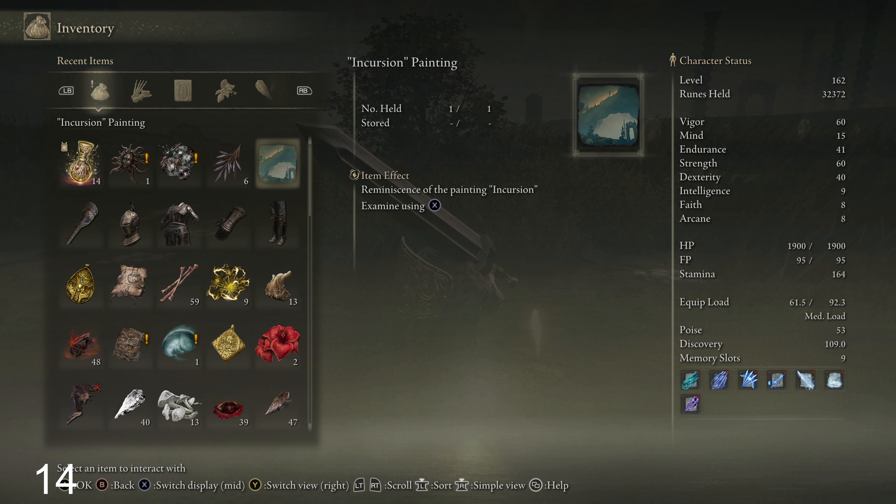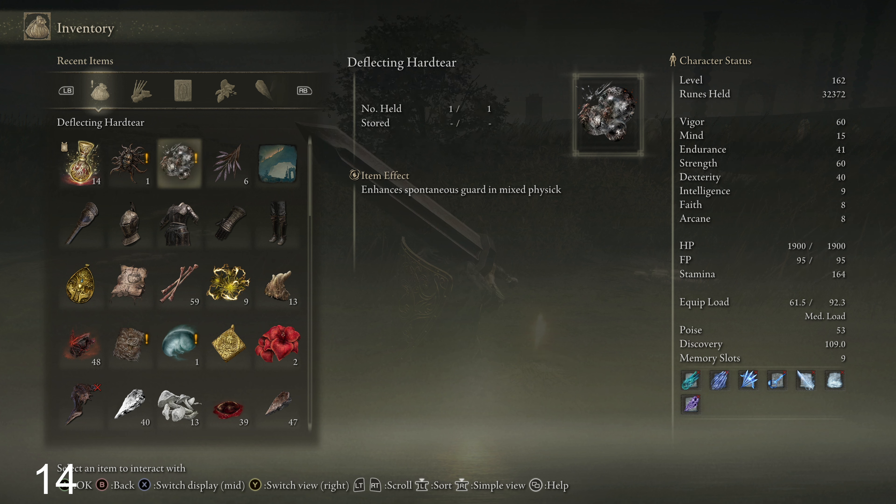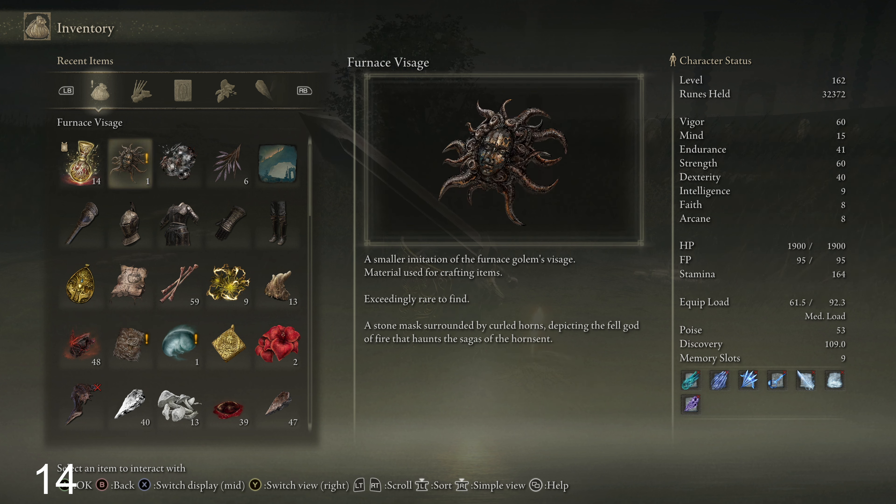Let's see these items I got. So we got this. Oh, I wonder what this was — slowly restores FP, not bad. Some of these pieces look pretty cool. The gauntlets look pretty cool. This might look cool. In the picture it doesn't look too bad. Helmet looks pretty cool.